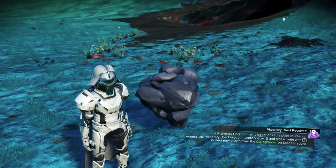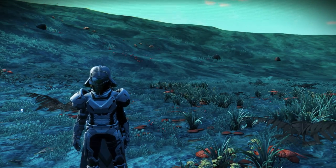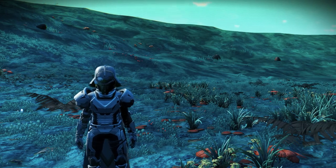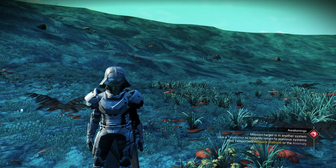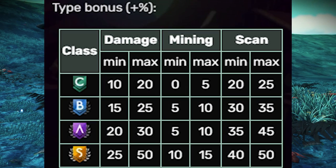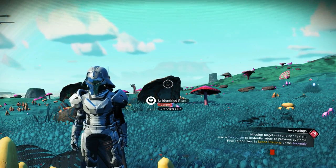There are 3 stats for all the multi-tool: damage, scanning, and mining. The best multi-tool for scanning is the experimental multi-tool and royal multi-tool. The best multi-tool for mining is the pistol. And the best multi-tool for damage is the Sentinel multi-tool. The alien multi-tool used to be the highest one until the last update.